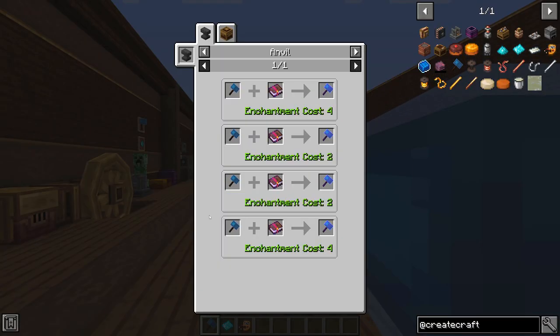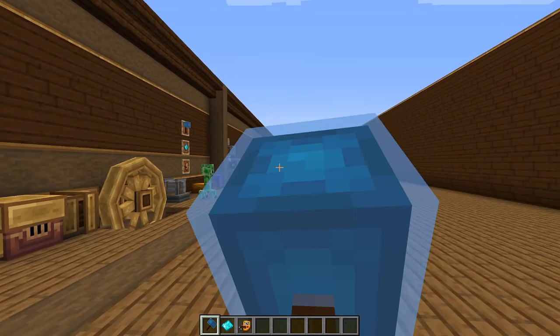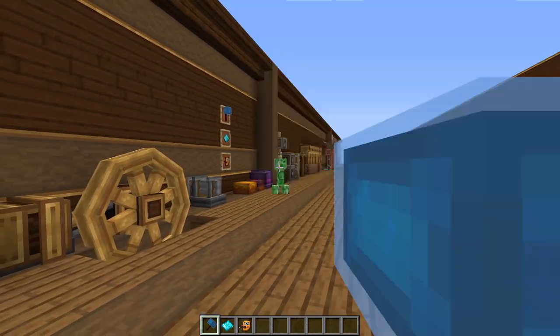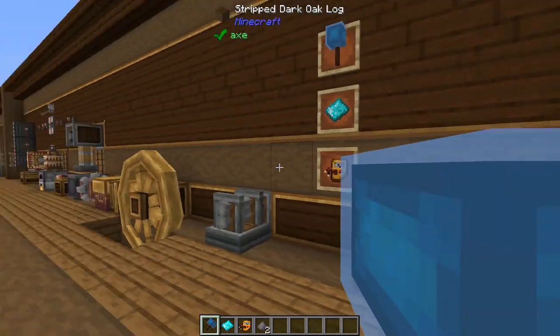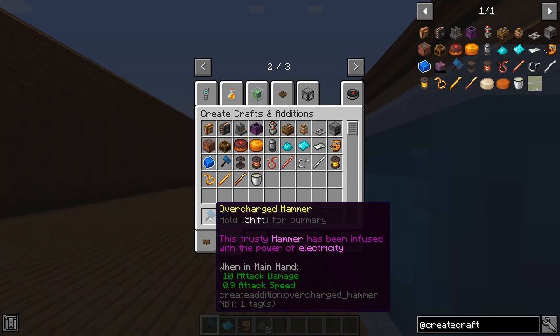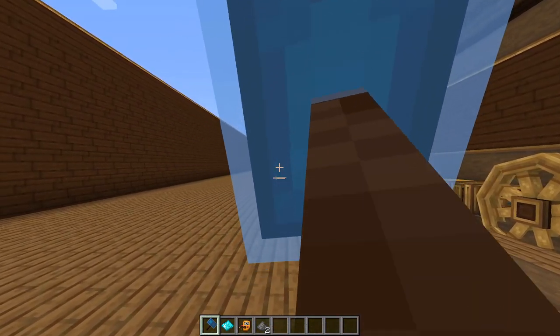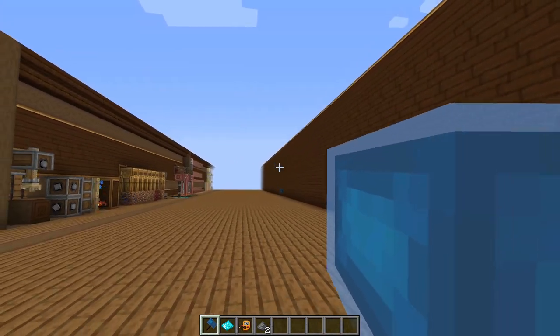The last item is the overcharged hammer. It uses the overcharged alloy to craft — you need four of them. What it can do is you hold right-click and you can actually throw it like a trident and it'll automatically come back to you. You can also punch mobs with it for 10 attack damage. It has a pretty slow attack speed but you can always throw it.